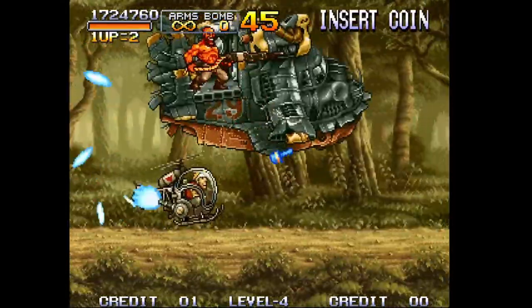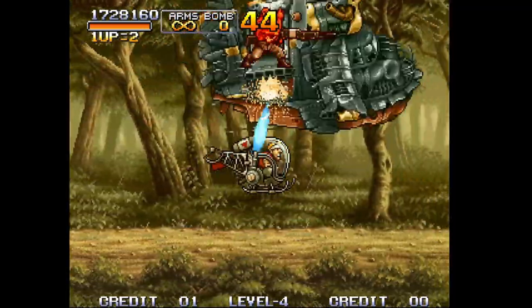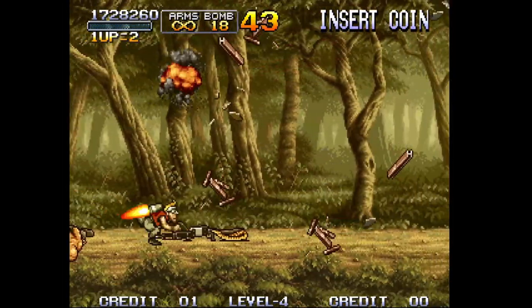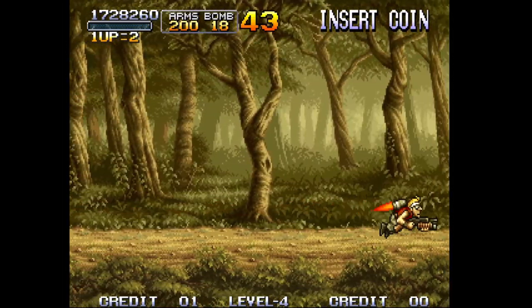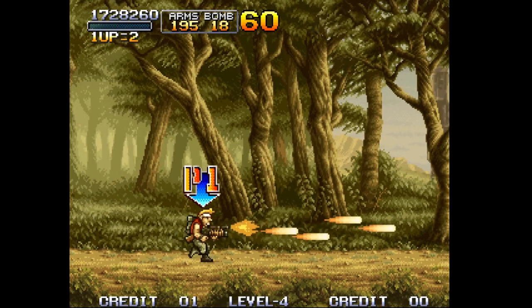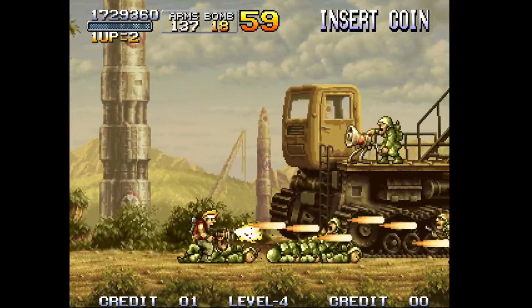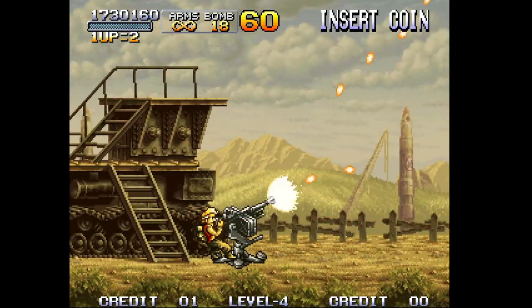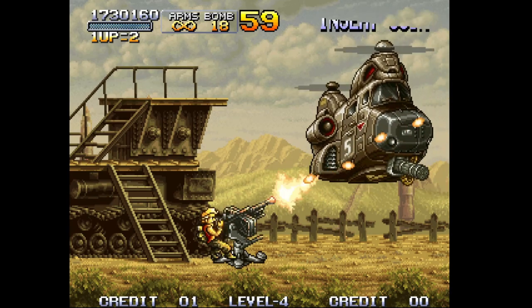Pretty easy pattern to dodge here. Eject your ship at the end and collect the HMG — you're going to need the HMG for the part coming up. Just fire forward, take out the guy up top, keep firing forward, and then we're up to another mini boss — you have to fight Morden.